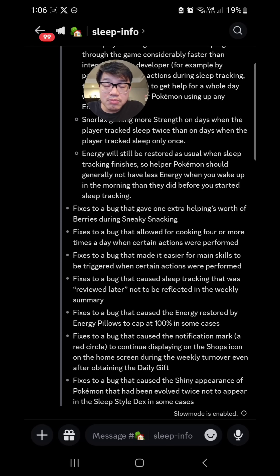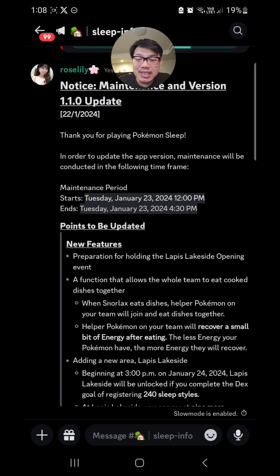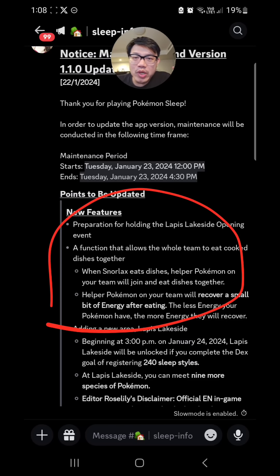The vagueness comes down to the word 'generally' in the developer notes. If they hadn't added that word and just said your Pokemon will wake up with more energy than before it went to sleep, I would presume energy is added to when you started tracking — even with depletion during tracking. But 'generally' makes me question whether it means something different, or perhaps it's just a mistranslation from the Japanese developers. So while this fix does prevent exploitation, it unfortunately nerfs everybody's sneaky snacking strength. If you previously got Master 10 for Cyan Beach, you might only get about Master 5 going forward.